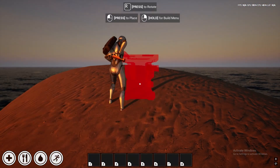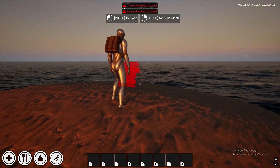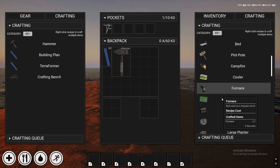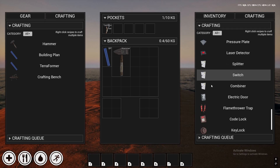And then you also have the crafting bench. The crafting bench is going to allow you to build all sorts of guns and beds and different farming and power things, so you can really play around with the full capabilities of it in there.